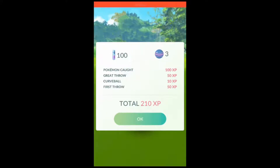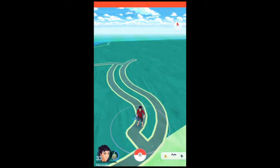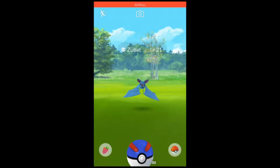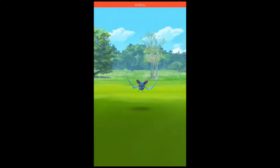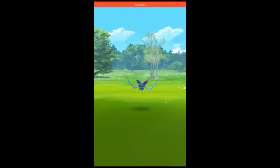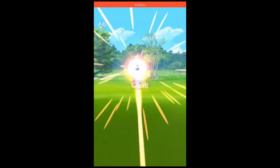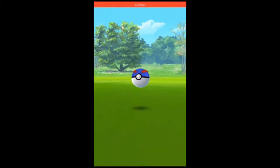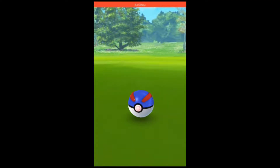While I'm talking to you right now, my 5k egg hatched and I got Stantler — CP 1103. Let me see what kind of appraisal we get. It's a wonder, HP as a wonder — okay cool, that's a new one I did not have. Anyway, yeah, more Zubats of course.